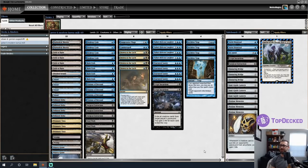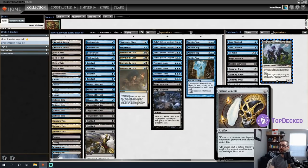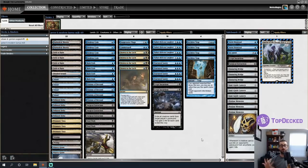The sideboard is relatively targeted. We have Ensnaring Bridges to lock up creature-based matchups, a decent amount of graveyard hate, and Profane Mementos for matchups where we really need life gain, like burn. Let's hop directly into a league. If you want to try this deck or get your own deck on the channel, check the video description. Please consider subscribing for Legacy, Modern, and Vintage content five days a week. If you're already subscribed, throw me a like — let's battle.